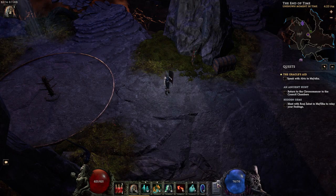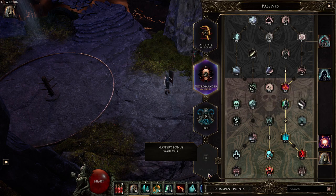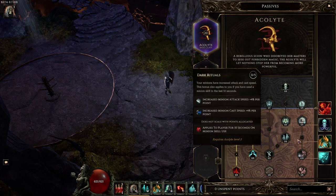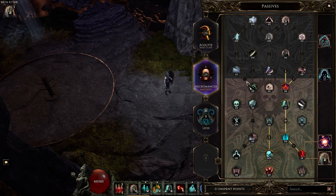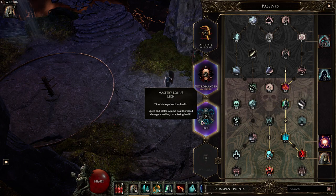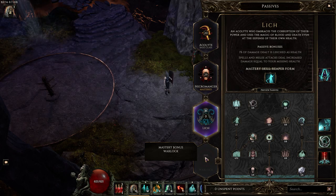If you don't know about Last Epoch and how it works, basically you choose a base class, and the one for Necromancy is Acolyte. Once you invest some points into Acolyte, you get to choose a mastery. There are a few masteries available: the Necromancer, which is basically about minions; the Lich, which is all about dealing damage; and the Warlock, which is unfortunately not ready yet.